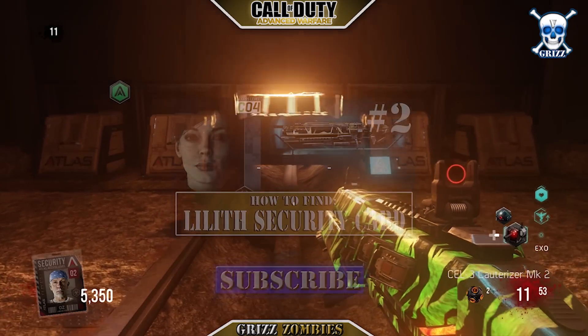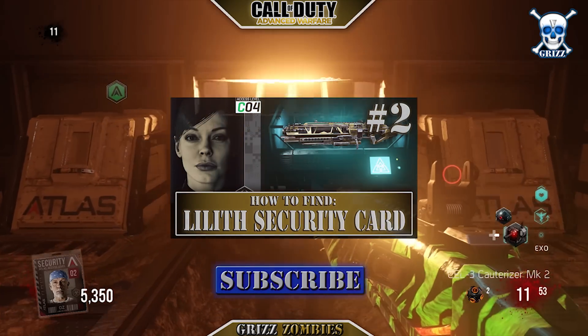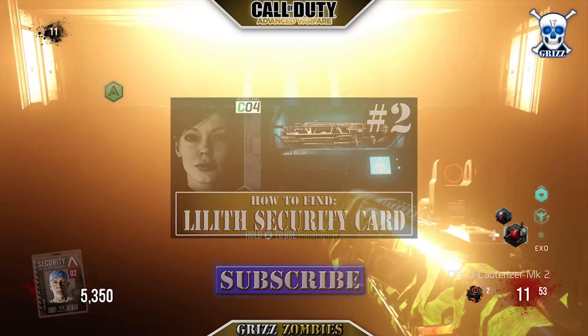So that's how you do it, guys — that is Decker's security card. If you missed the second part, be sure to click that link there for Lilla's security card, and we've got a lot more coming. We've got to finish this Easter egg. Violin out.